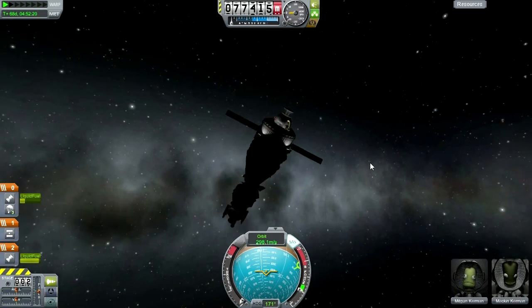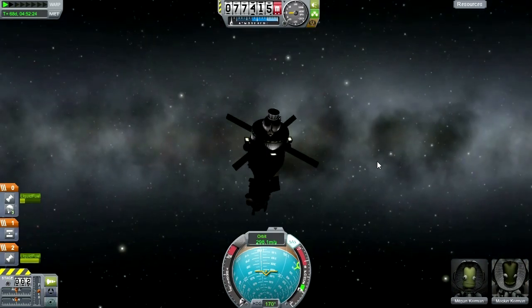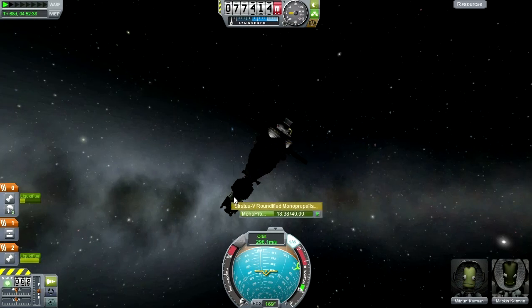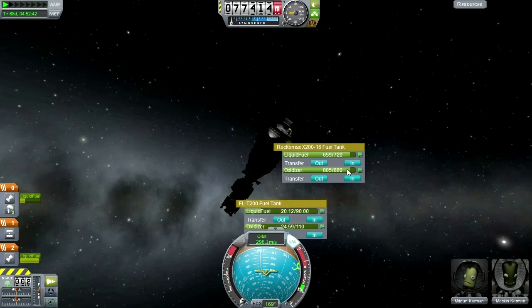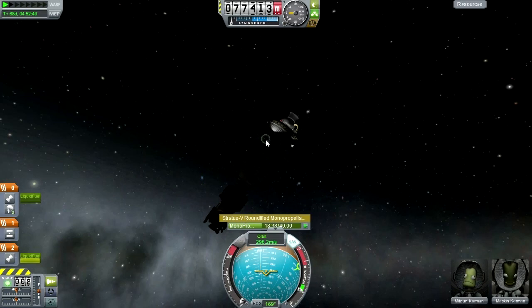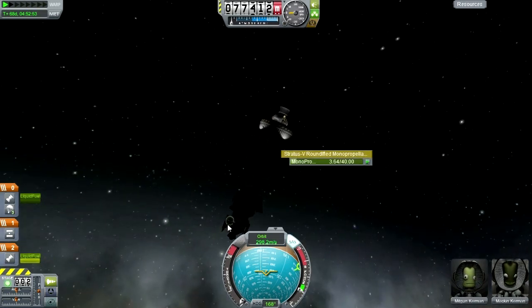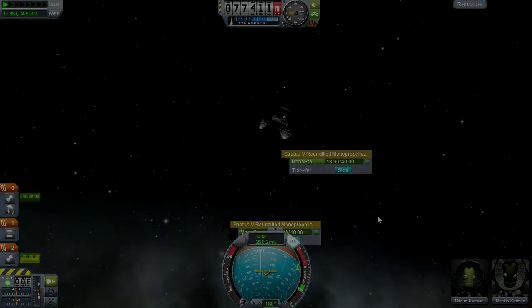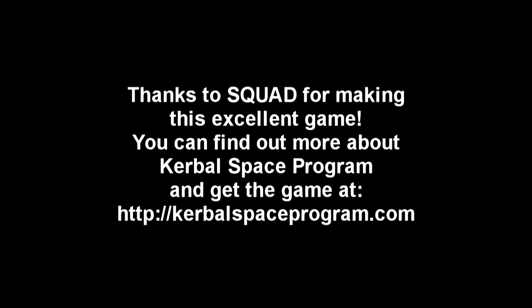Ladies and gentlemen, I think we will call it an episode. We've landed on DUNA, we've landed on Ike, we've brought both missions back up into orbit. Now it's just a matter of transferring everyone back to the command module in preparation for the trip home. I'm going to empty this fuel tank into the command module's service module tank, and probably the monopropellant as well. But while I'm doing that, I'll say thank you for watching. If you enjoyed this video, please press like. If you have any comments and suggestions, please leave them in the comment section below. I'll see you next time.